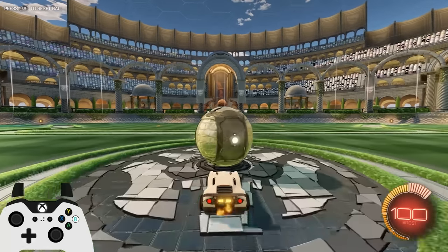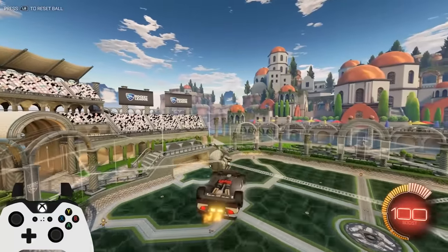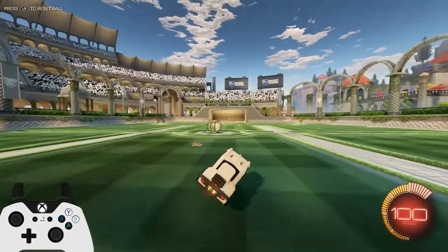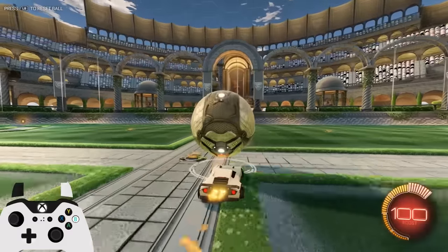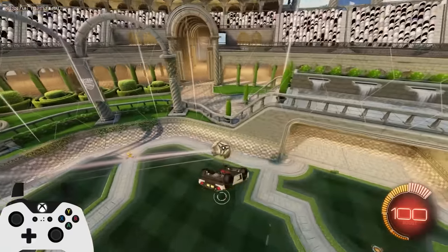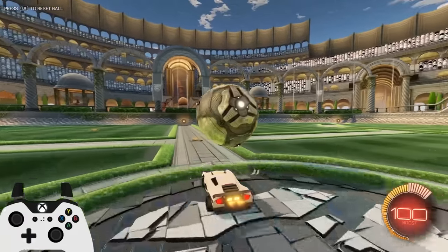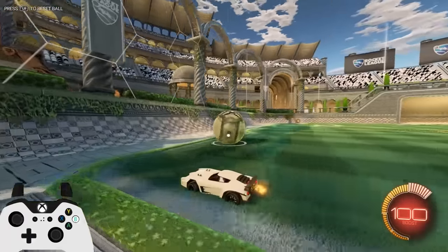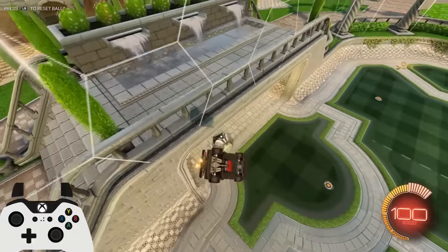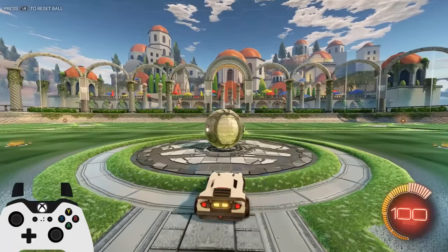I'll start by showing you the normal ceiling shot. Basically you drive the ball towards the wall, pull away, hit the ball in the air, drive up to the ceiling, and then go for your finish. I'll show you again — drive the ball towards wall, roll up, hit it up, drive up, and then hit it in the net. The main thing you want to focus on is pulling away, getting yourself enough speed to hit that ball pretty high in the air, and then you can go for the finish.